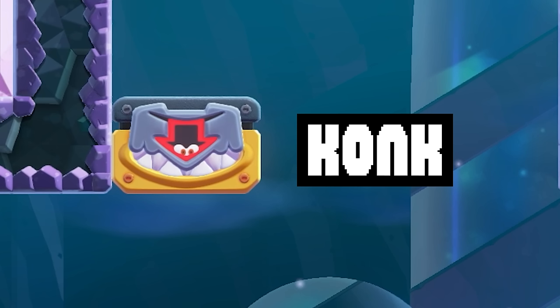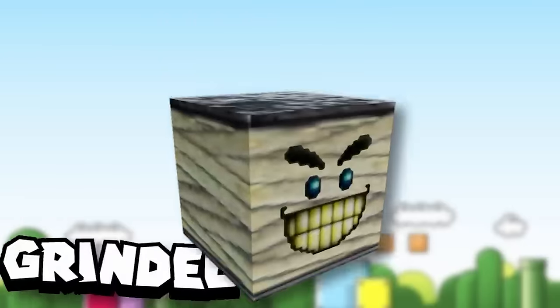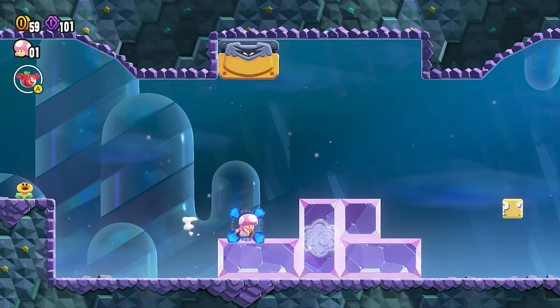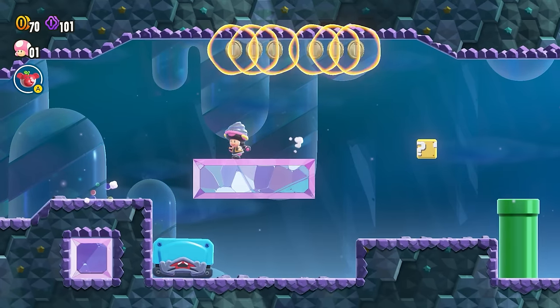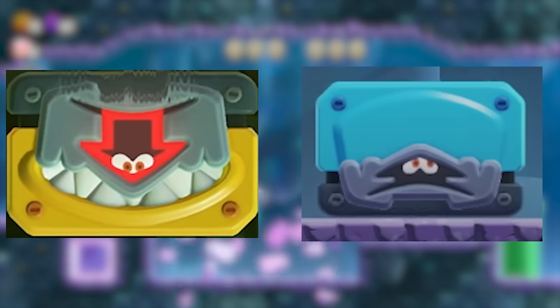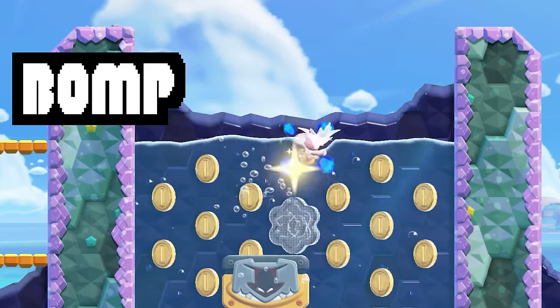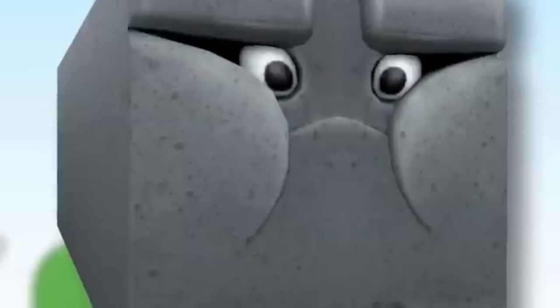Konk! Someone we can add to the family of Thwomps. Yellow Conks drop downwards and blue will attack from below, and their faces seem to have conveniently evolved into arrows telegraphing which way they will drop. Funny enough, the French and Italians named this one Bomp, but that name already belongs to an enemy already established in the Mario universe.